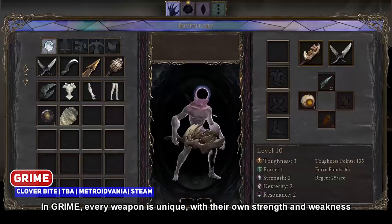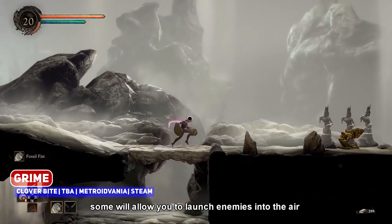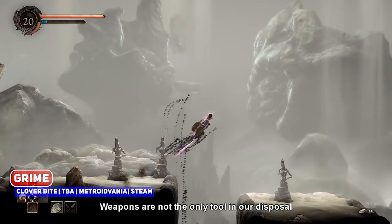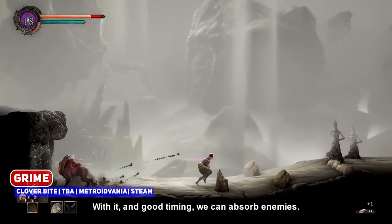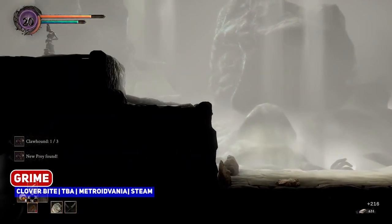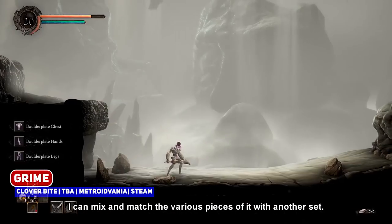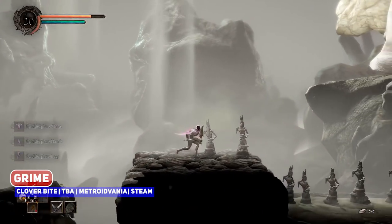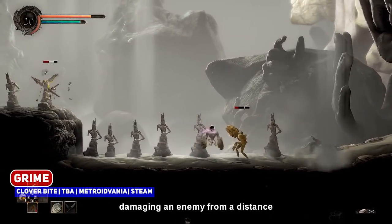In Grime, every weapon is unique with their own strengths and weaknesses. Some will allow you to launch enemies into the air and find other creative ways to quickly destroy them. Weapons are not the only tool at our disposal — we also have our heads. With it and good timing, we can absorb enemies. Here I find the boulder plate set; I can mix and match various pieces of it with another set. In addition to absorbing, I can also reflect back projectiles, damaging an enemy from a distance.